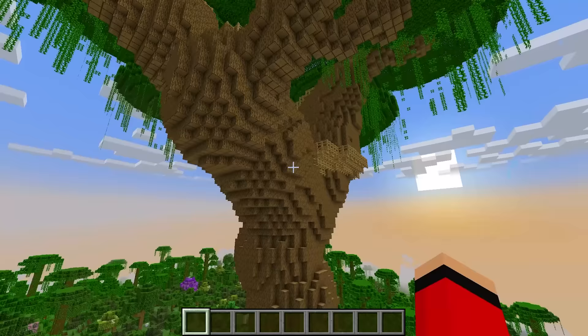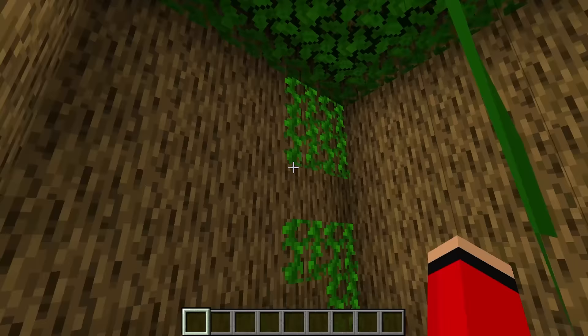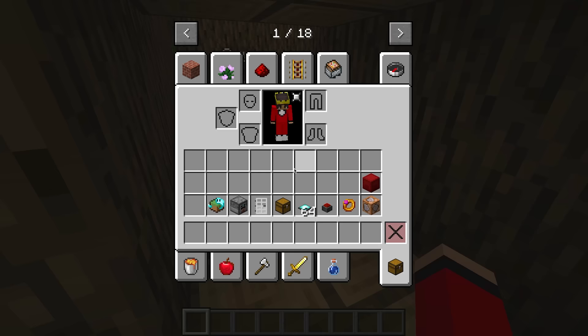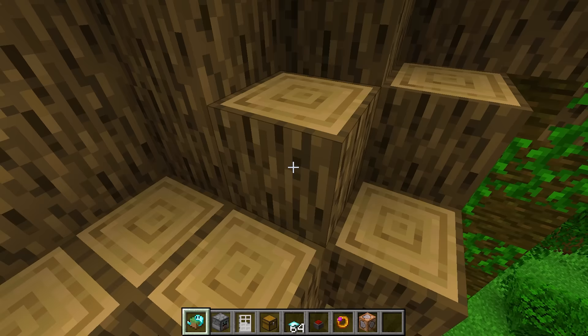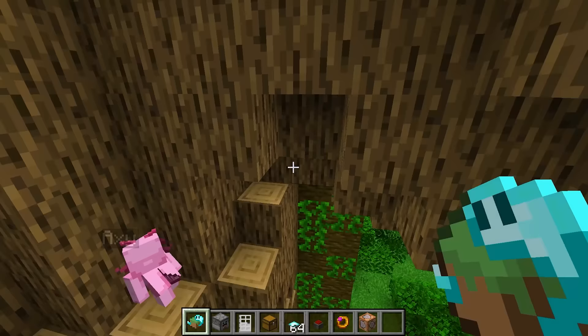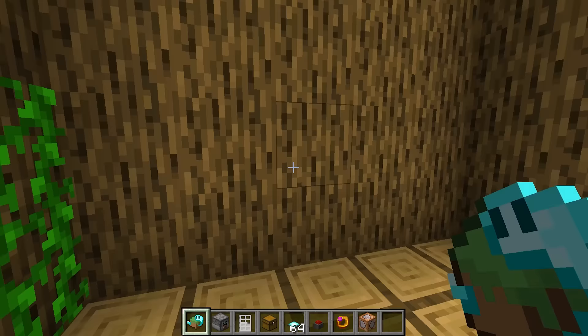Well, you don't have to worry about that, Axie! All we need to do is go to the bottom of the tree. This is the entrance, but in order to make it a secret, we're gonna use a bunch of different defense blocks — starting with ghost blocks. Right now it looks like there's nothing inside, but you can go through these blocks and boom, we're inside the tree!